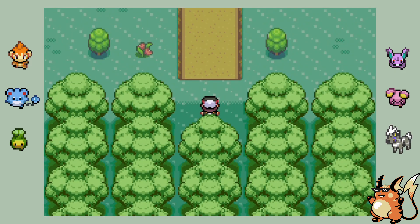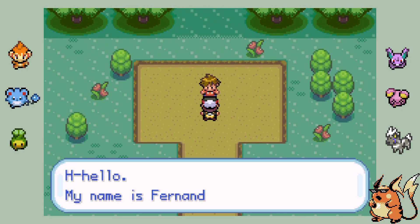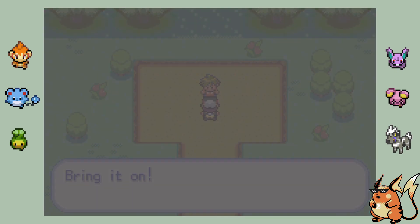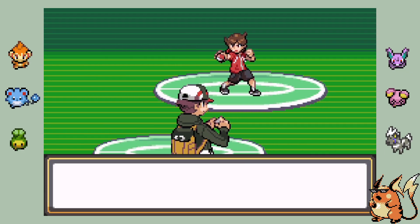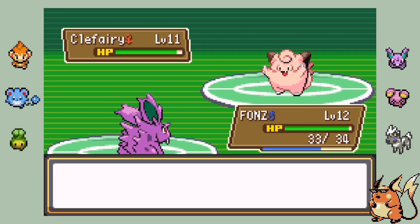We finally made it to the first gym leader of the game — Fernando of Saris Village, who specializes in fairy types. I'm excited to get this battle out of the way since I wasn't expecting much of a challenge, and that worry was definitely warranted by his dialogue asking us to go easy on him. Is anyone going to tell him the rules of a Nuzlocke?